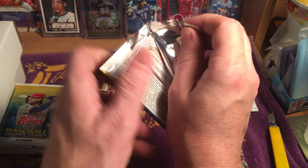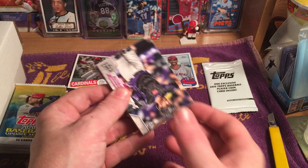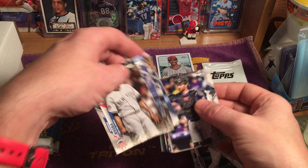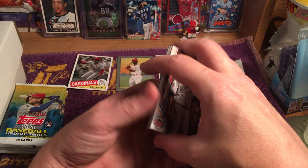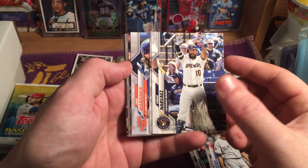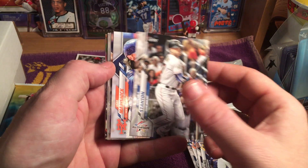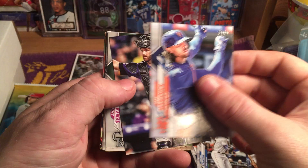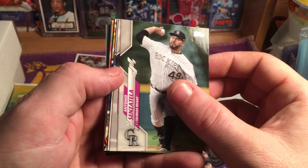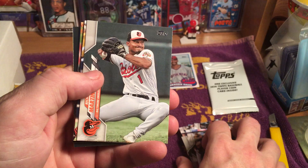This should give me a good opportunity to do a sorting video again. Next pack: Mariana Rivera, Omar Narvaez, Giancarlo Stanton, Jake Marisnick, Drew Butera, Antonio Senzatella, Chris Owings — this is our Rockies pack. Richie Martin.